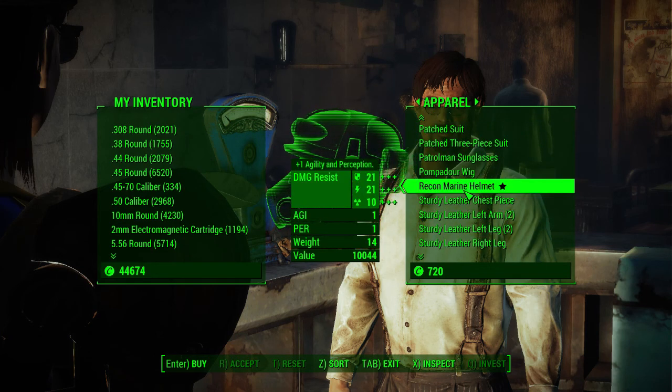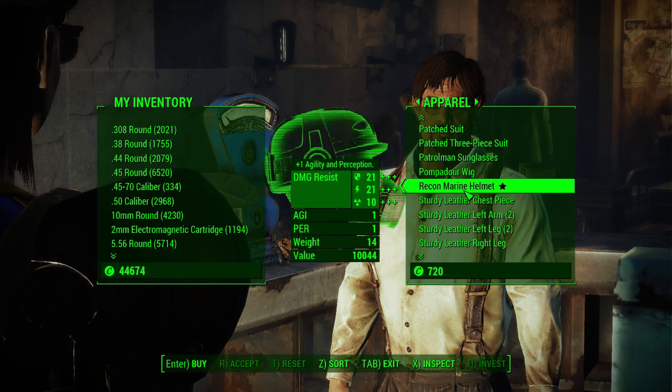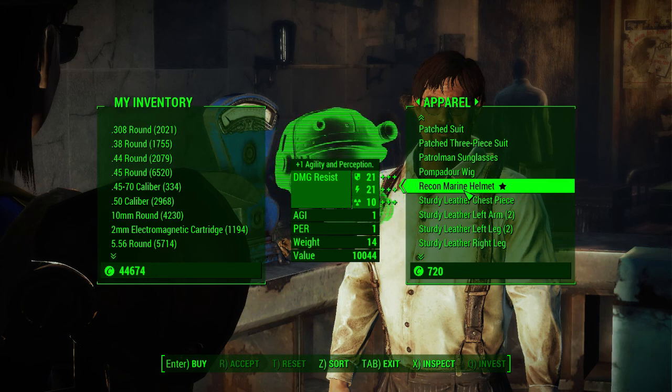Recon Marine Helmet, plus one Agility and Perception — you can see all the effects there. 10,000 caps, even after popping the Great Mentats, and I have a pretty high Charisma.